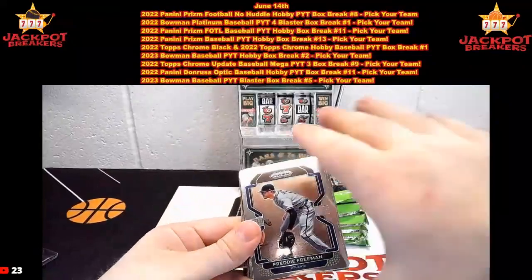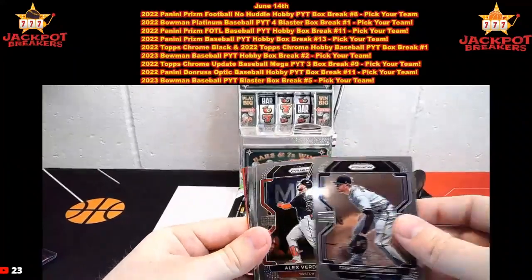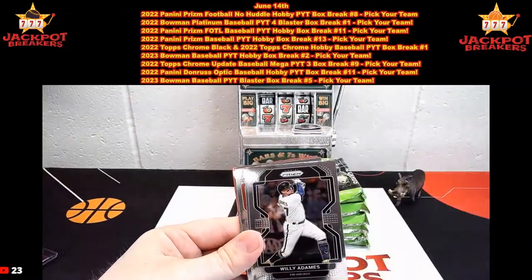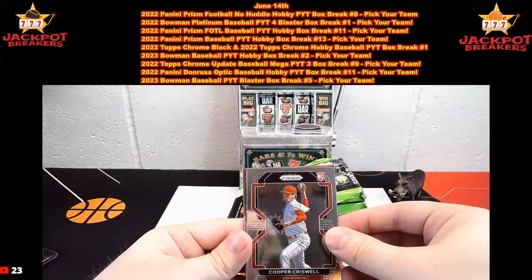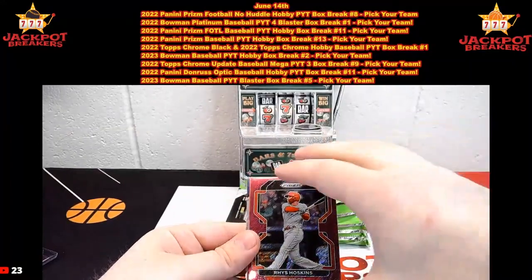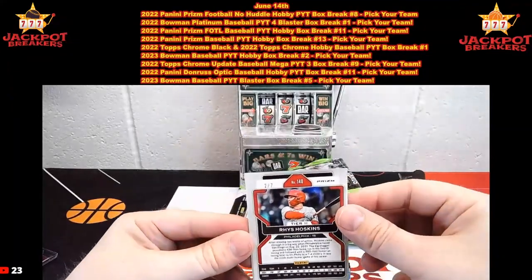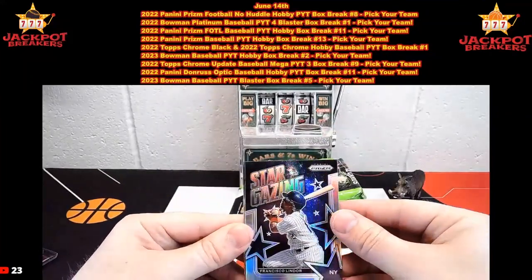Next pack. And if you guys are just joining us, guess the player on the last auto for 20 in credit. Here's Freddie Freeman, Alex Verdugo, D.J. Abrams, and we have Mike Trout, Willie O'Donis, Kiel Badu, Cooper Criswell rookie, Trey Turner Fearless. There's another shimmer — that's a purple shimmer for Philadelphia. That is Rhys Hoskins going to the Phillies. Two out of seven.